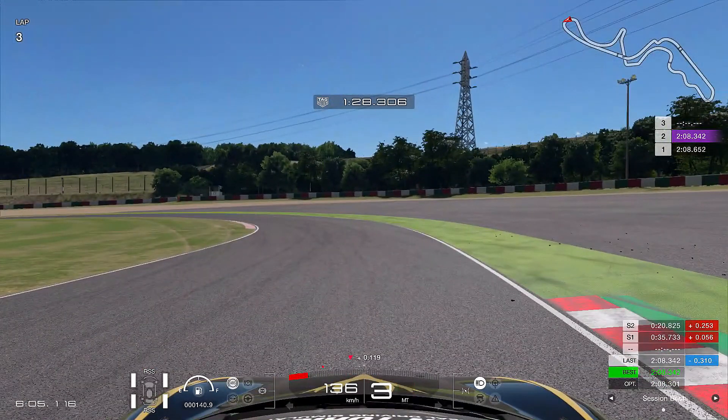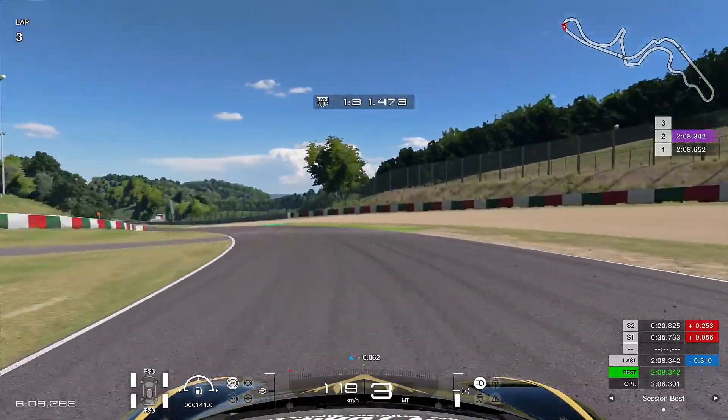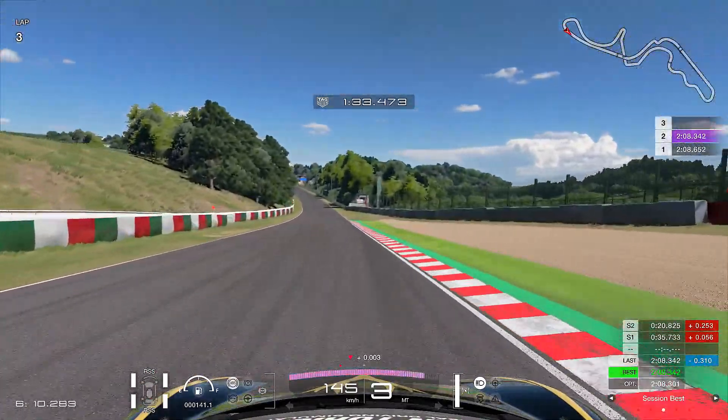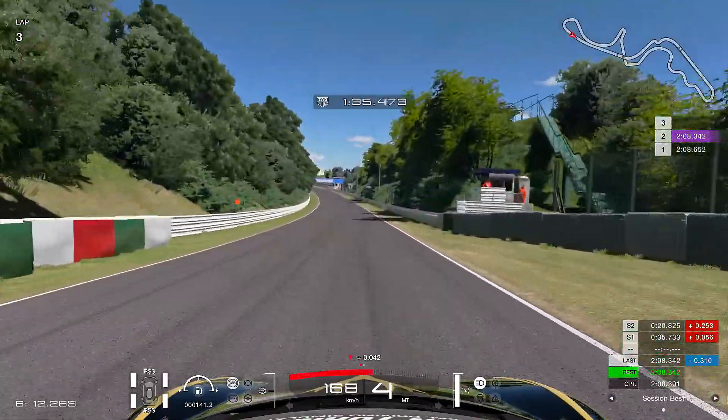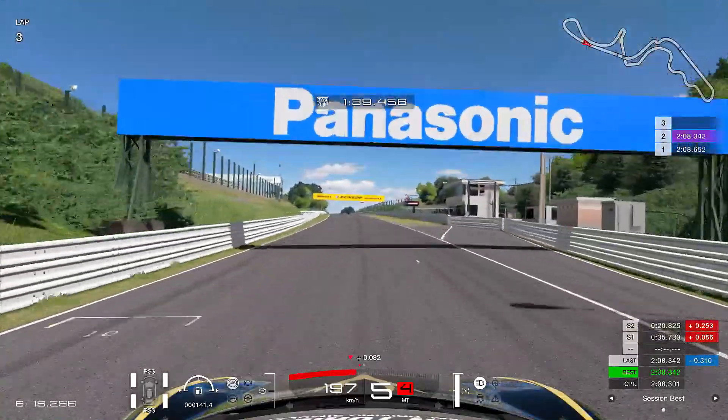I want you to let go of the throttle right before the curb on the right side and let the car cruise into the next corner. As soon as you touch the curb, give power very nicely and gently. As soon as you realize your car is straight enough, give full power as fast as possible so you can have a lot of speed on this straight and not lose time.